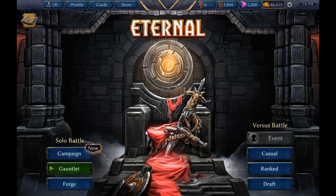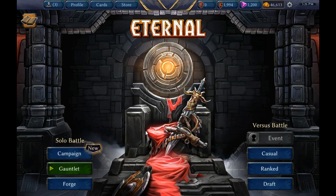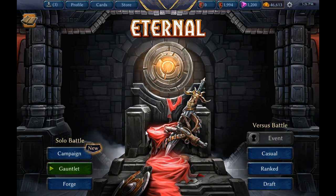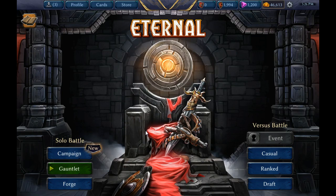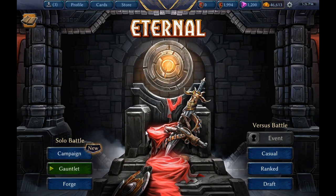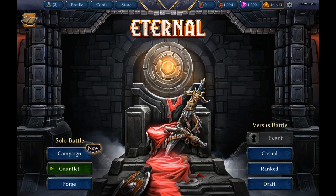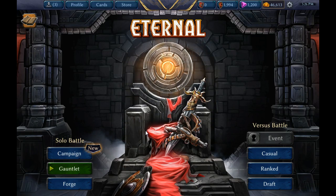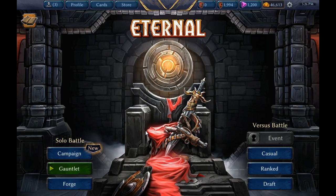Within this timing window you can further break your deck down into archetypes such as beatdown, combo, and control, and then subtypes like aggro-control or control-aggro. I'm going to focus primarily on beatdown and control and exclude combo for the time being, because I don't think there are that many real combo decks in Eternal. I will add that section later if it becomes necessary.